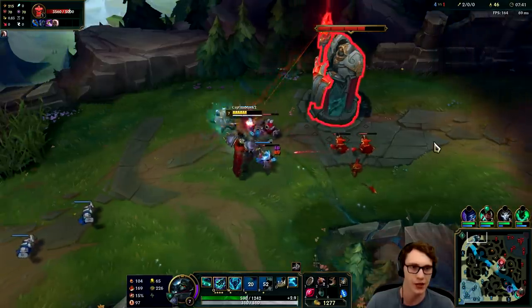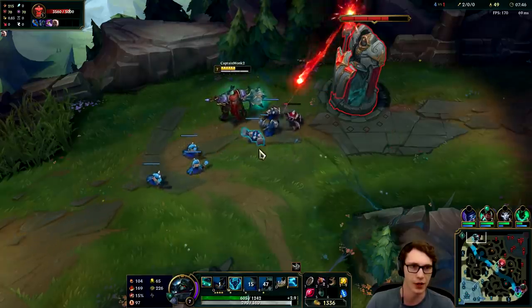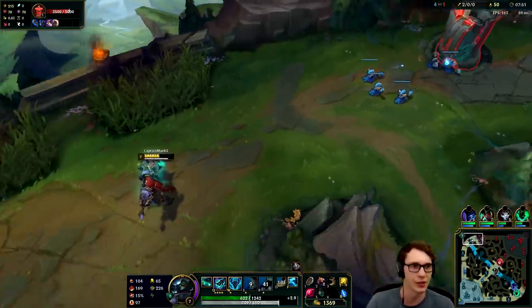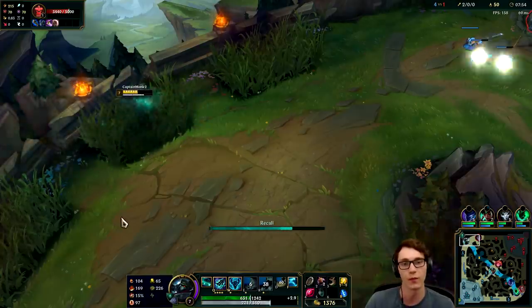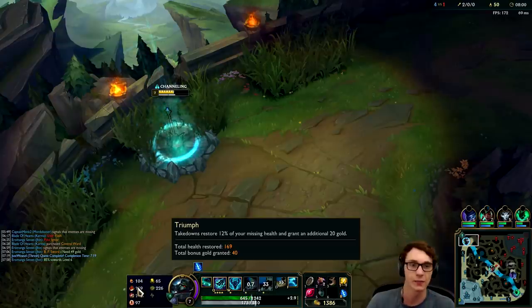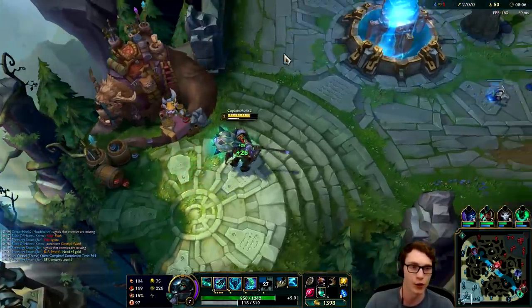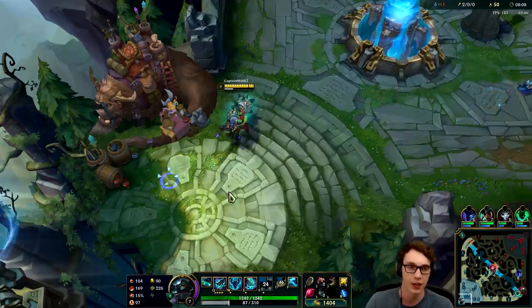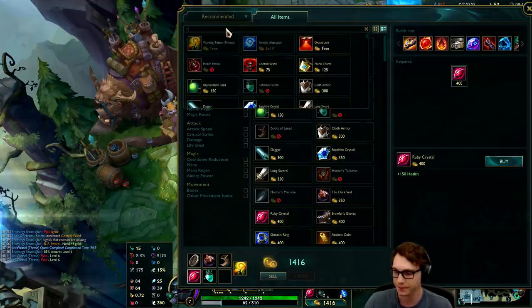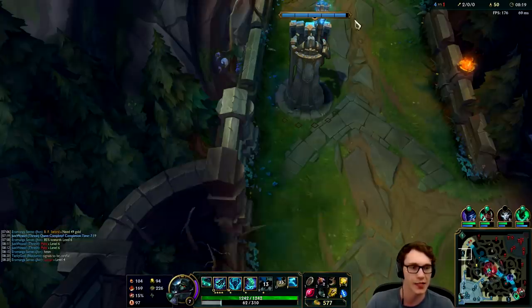Essentially the shield that Mordekaiser used to have as a passive is now in the W. It's that white gauge beneath your health bar — you can see it depleting both in the HUD and at the bottom of the screen. It fills up gradually as you deal damage, so it's really important to stay active in trades. One thing I tried was Overheal, but I found it wasn't effective — because you're short range, you're often going to take damage while dealing it, so you rarely reach full health with a shield to overheal from. I think Triumph is better since you want some extra gold and stats back after winning a fight.